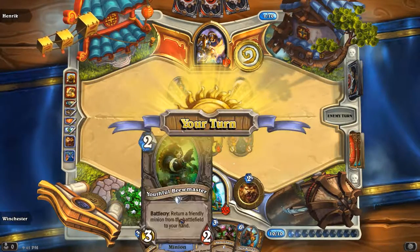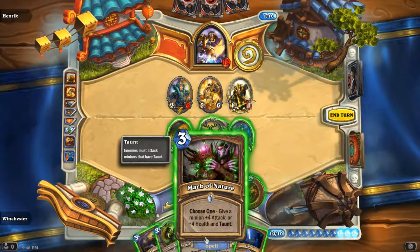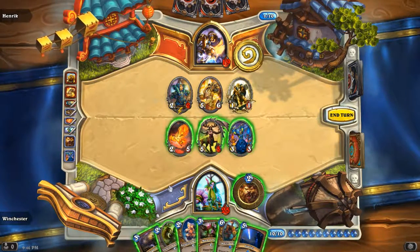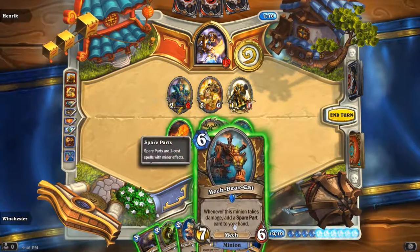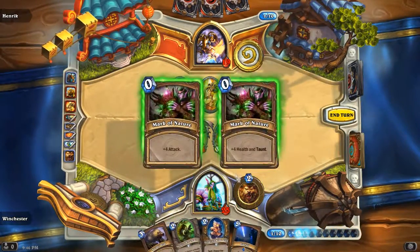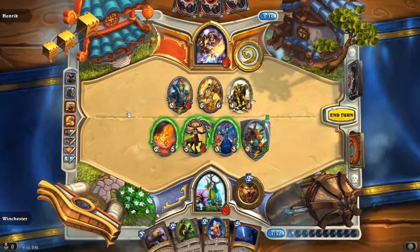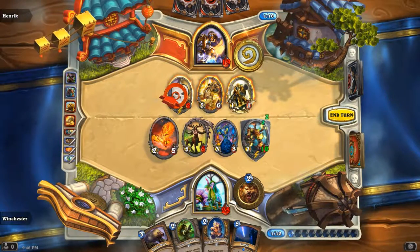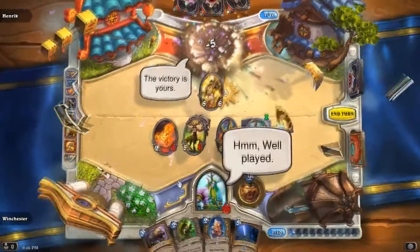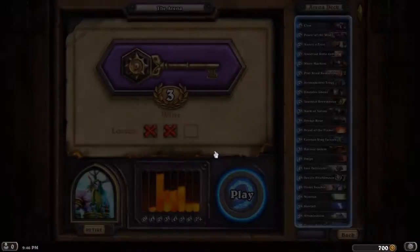Oh, Starfall! Do I have lethal? Four plus Savage Roar — I think I have lethal. Yeah, I have lethal! Savage Roar plus Mark of Nature — give buff. What am I doing, I have lethal! I'm pretty sure I have lethal. Four plus five is nine, plus three is thirteen, then I give everything plus two — so that's six more. Six from Savage Roar. Yeah I have lethal. He conceded because I put the Mark of Nature on. I'm pretty sure I had lethal there. So now we're three and two and we've surpassed the average. The average is three wins.